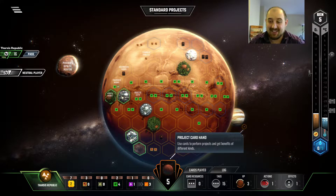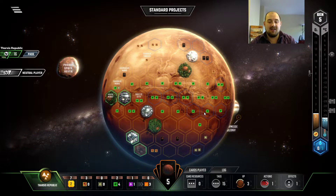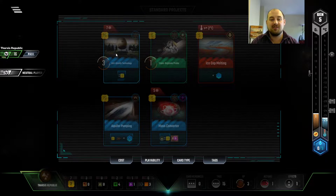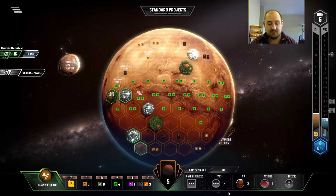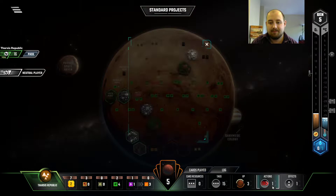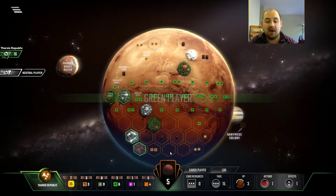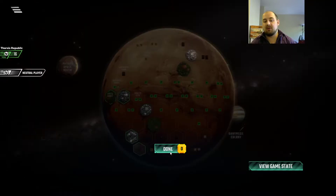Another crash, but again we were able to save the run this time. I was able to hit some buttons as the computer was going down, so we're still in an okay spot. And thank God, too, because we have a very interesting run with Mass Converter, Anti-Grav, and 7 income looking okay. We're in a pretty powerful spot, regardless of how good our cards are.